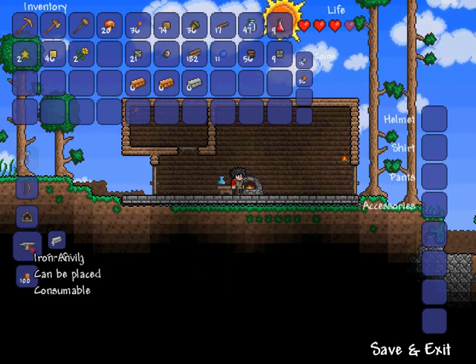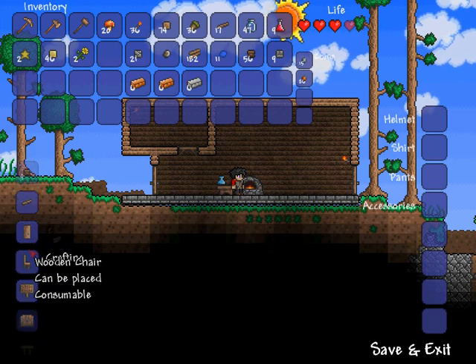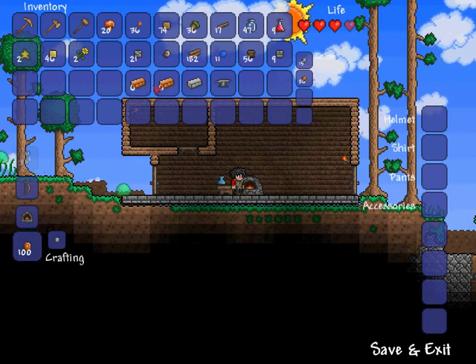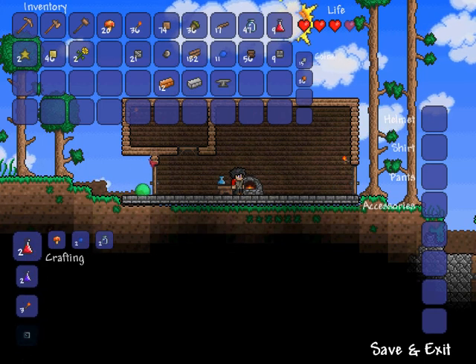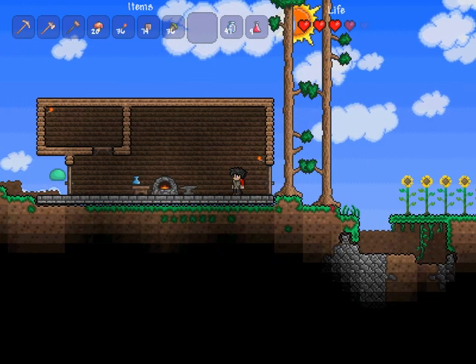Not an anvil — oh, that takes all our iron. We're going to have to really go back and mine more. Bit of a shame. But we've got lots of copper now, which is good. I wanted to work on a chandelier — for that we needed a chain, and for chain we needed iron. But we've got an anvil now.